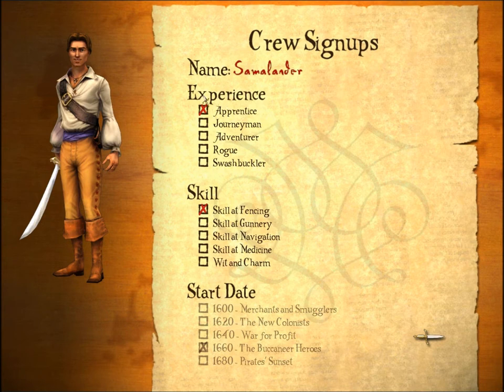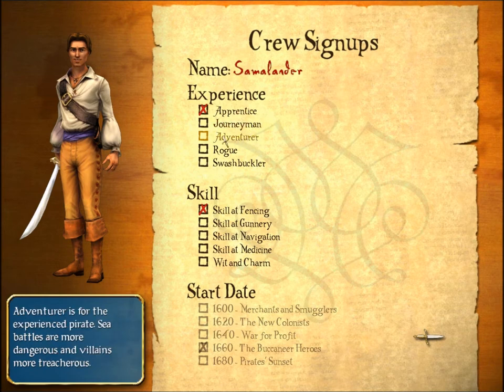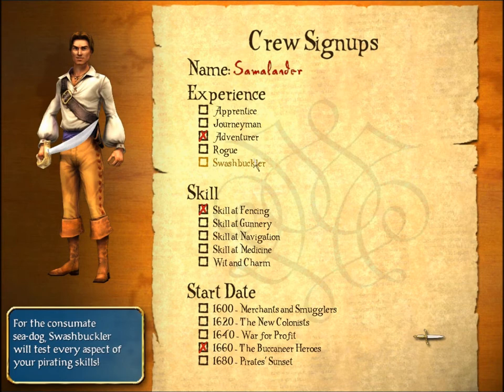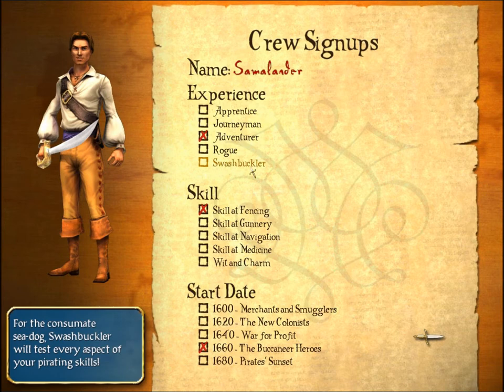Alright, experience levels — we have super easy, no problem at all. Really easy — if you've played the game before you probably won't have any trouble. I'm going to be choosing Adventure, which is harder but not impossible. On the other hand, Rogue and Swashbuckler I fail horribly almost immediately. They're not very much fun for me. I enjoy playing games where I can actually succeed, so I don't go all out for Swashbuckler.